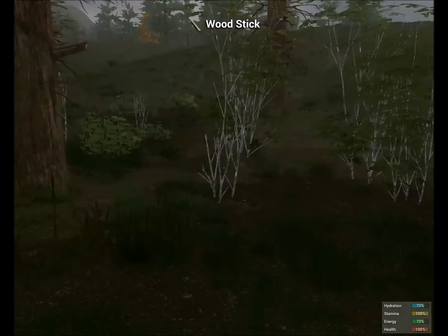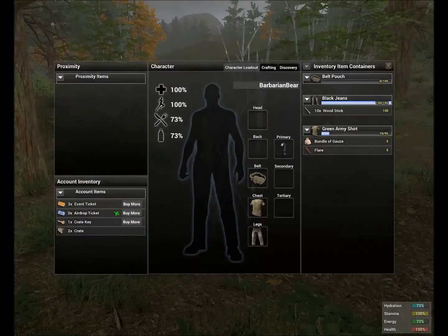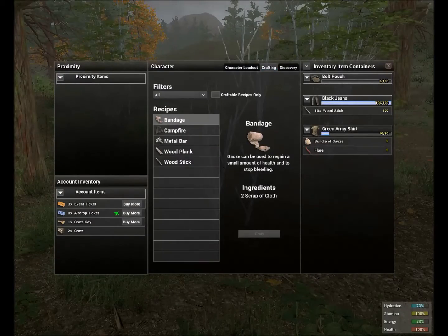Now that we've got ten sticks, let's go to those two tabs. First, the crafting tab — this is where all your recipes are that you've learned, including the five recipes you always start with no matter what server you're on. This is where you will be crafting your items; however, it's not where you're going to be learning your recipes.